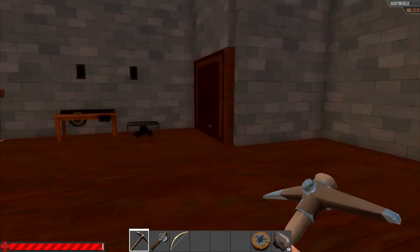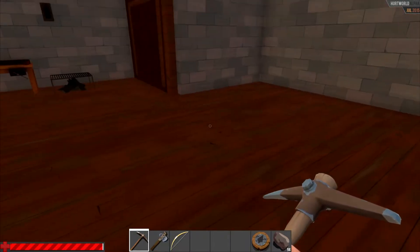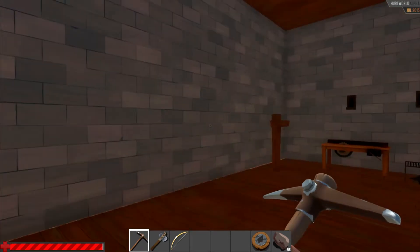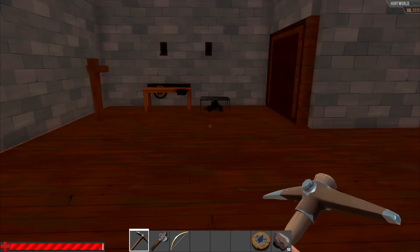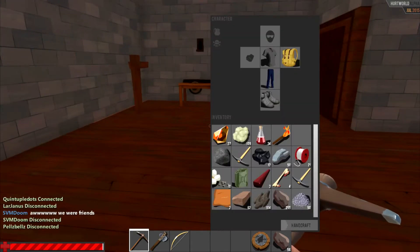First off, there are no stairs — we closed that off because there were some issues and we couldn't quite get through to the top anymore. I'm not entirely sure why. We still have the blast furnace and the fridge; don't worry, they're on his body, not mine. Also the locker — the locker's there too.